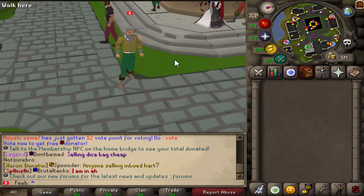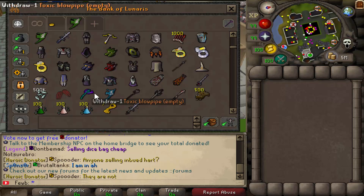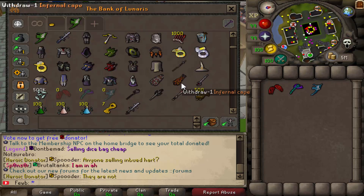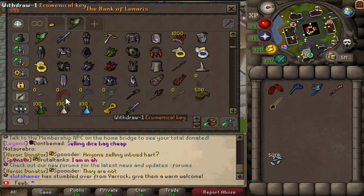If you guys don't know, there's common blowpipes, there's uncommon, there's rare — all that stuff. So we're actually going to be upgrading a few really good items. Taking a look at our bank, we're going to be enchanting a lot of these items and comparing the stats. These are the glistening tears and we're actually going to go enchant some.